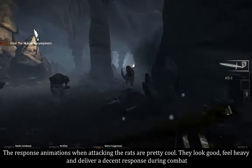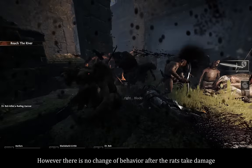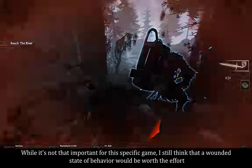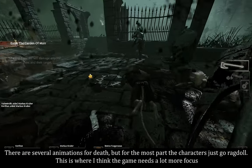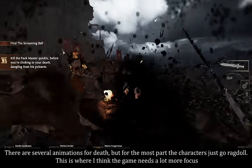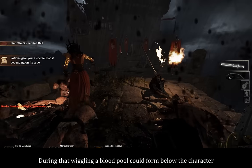The response animations when attacking the rats are pretty cool. They look good, feel heavy, and deliver a decent response during combat. However, there is no change of behavior after the rats take damage. While it's not that important for this specific game, I still think that a wounded state of behavior would be worth the effort. There are several animations for death, but for the most part the characters just go ragdoll. This is where I think the game needs a lot more focus. My suggestion would be to have animations before the character falls and lengthy wiggling animations on the ground after that. During that wiggling, a blood pool could form below the character.